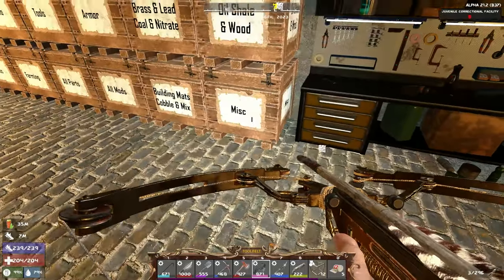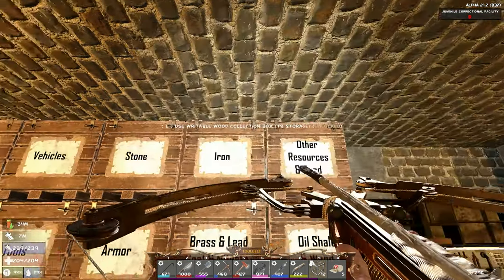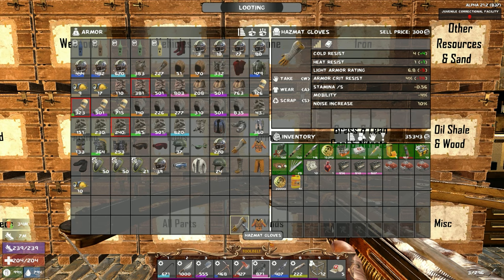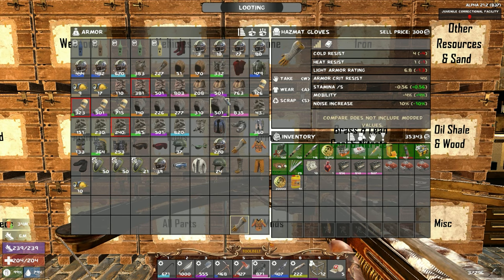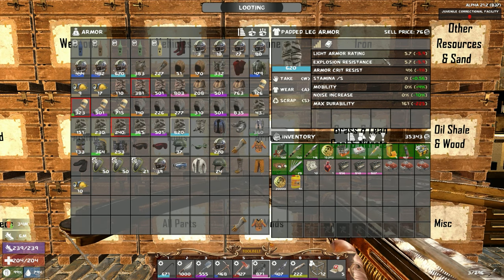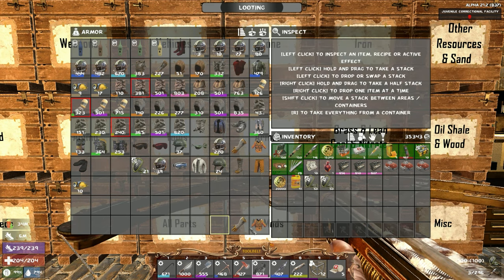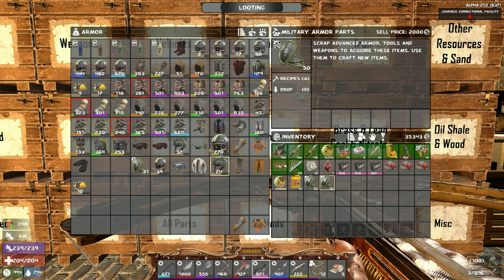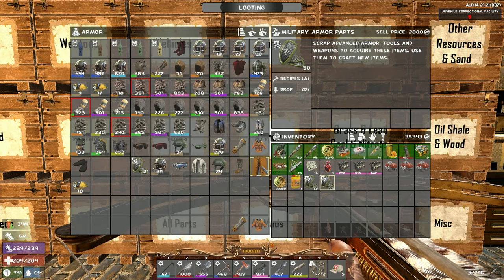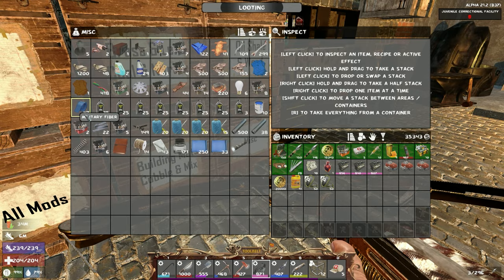I'm going to go to the traders quickly because after horde night they reset. Let's see if there's anything I can sell to them. Armor — this we could actually scrap later, we're going to need the polymers, the military fibers. Most of the stuff I can just scrap; it's great quality but since it's padded it's really not going to sell for that much. I'll sell these — these are military parts. We need military fibers; if you scrap down military gear like gloves you get this.